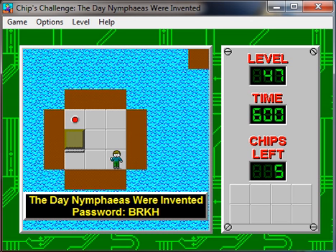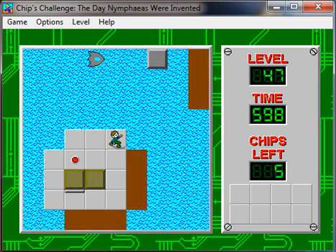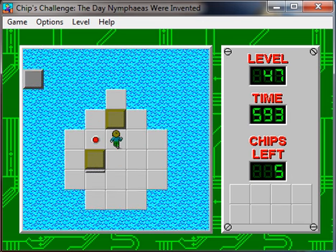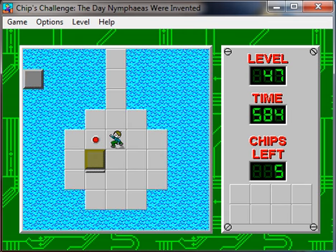The next level is called Nymphaeas Were Invented. I'm not sure I pronounced that correctly. I do know that nymphaeas are, I think, water lilies — I know this level had another title initially called like Ninufars, or something like that. I forgot exactly what they were called, but I think they're like a French term. Obviously Rob would know, because he's French. But this is looking rather interesting so far. It looks like we have to bridge to these various islands — I can see another one over there.